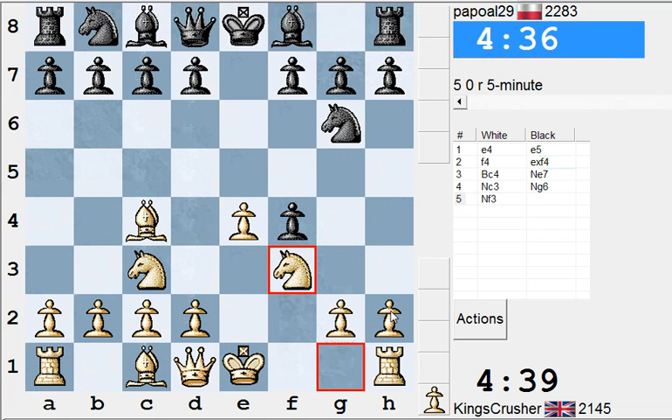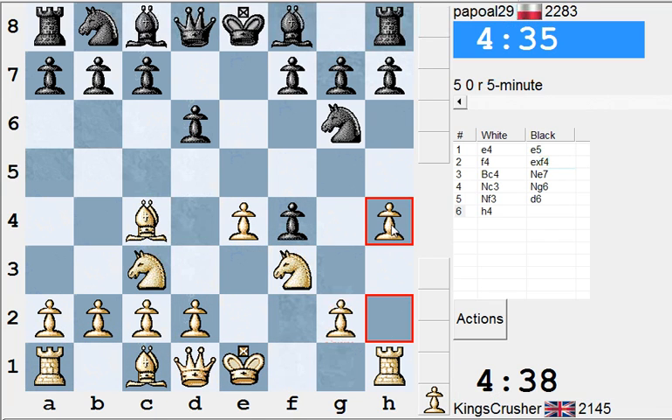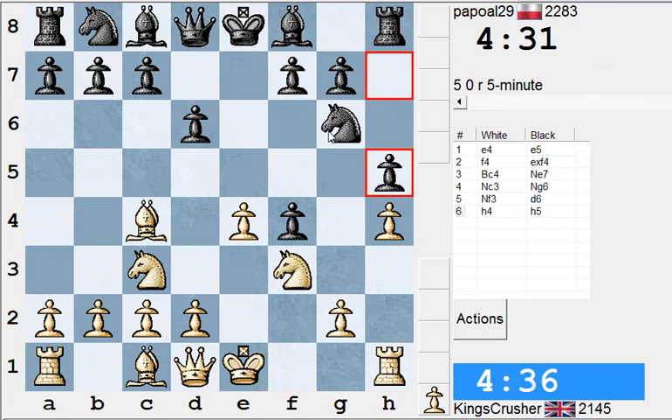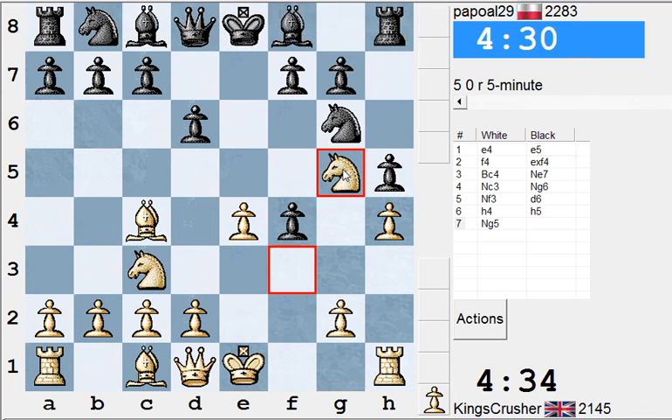Play for h4 here, Nf3 and h4 for Ng6. He plays Be7, I suppose to stop h4. No he hasn't. Okay so maybe just maybe. He's weakening a bit of stuff. So is f7 a bit weak? Looks a bit of fun here already.